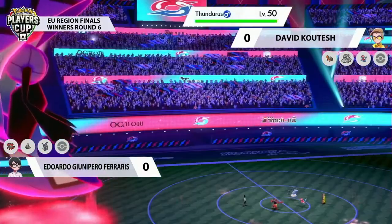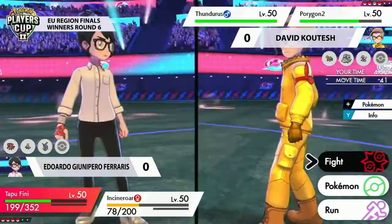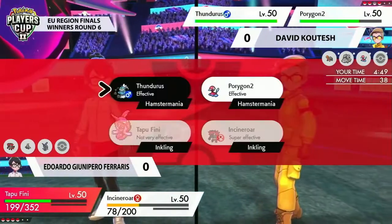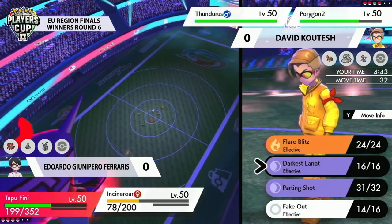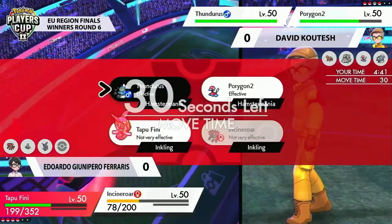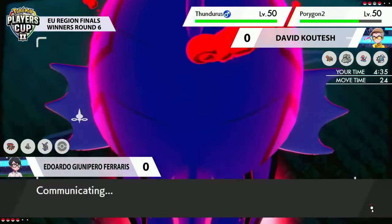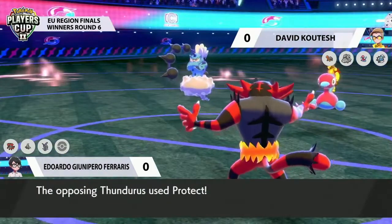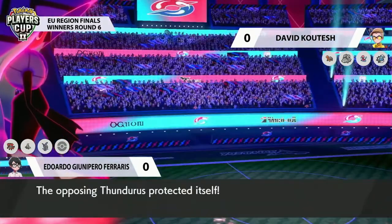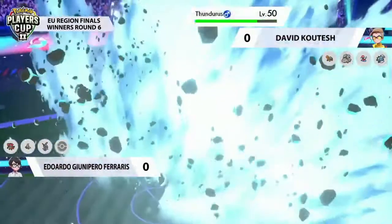Here comes that Thunderous. This is actually what I was kind of expecting to be in the back for David — going for the Thunderous because of that Defiant ability and maybe getting into a position where you have Thunderous on the field when Incineroar switches in. Now that Eduardo knows it's going to be Thunderous in the back, Eduardo can play around that really smartly, knowing that Incineroar can't just come out onto the field because Thunderous might get that Defiant boost. You've got to be careful with these Thunderous knocking around.